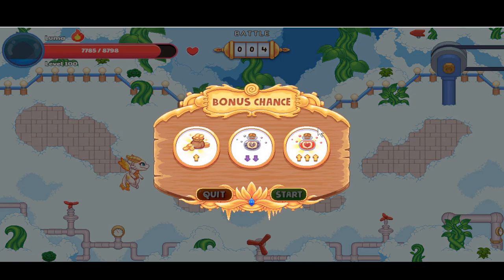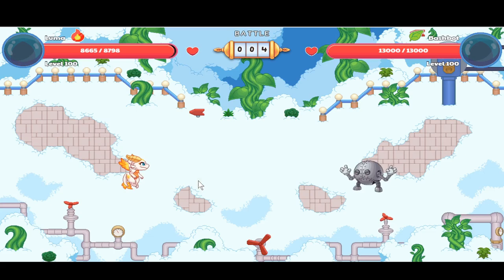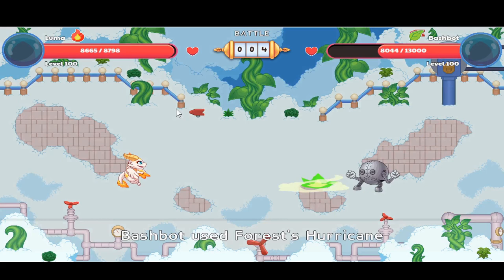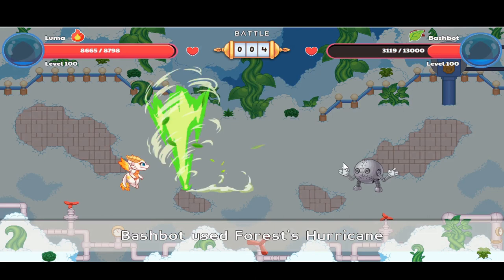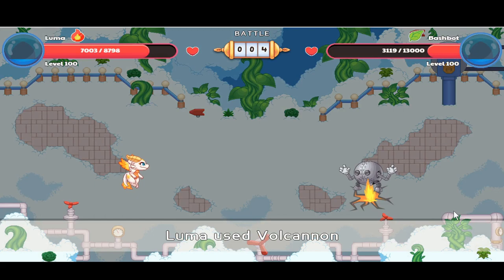We're almost at full health. This Bash Bot has a lot of health so let's use Wildfire. Luma casts her spell with her wings bursting with magic. It might take two or three shots — let's use Volcano. Yep, three shots to get rid of it. The Bash Bot just crisscrosses its arms when it casts. Battle five, here we go!